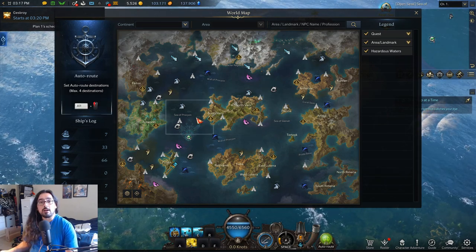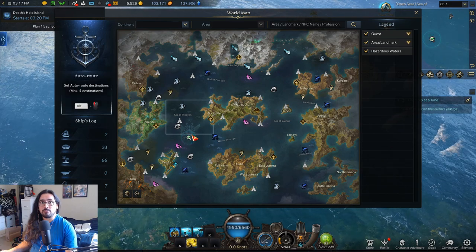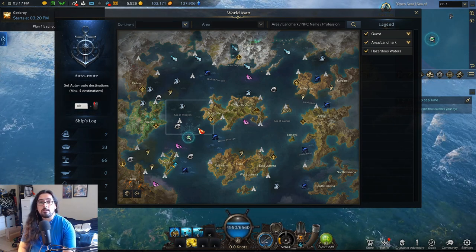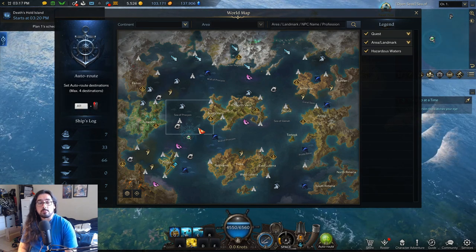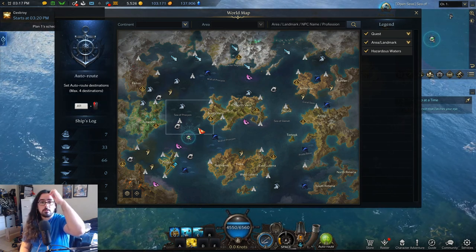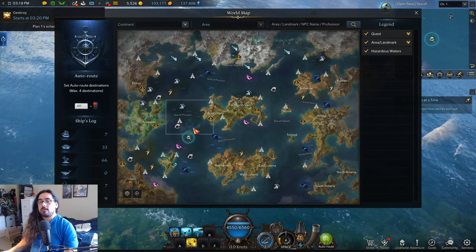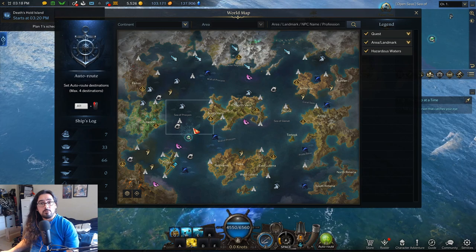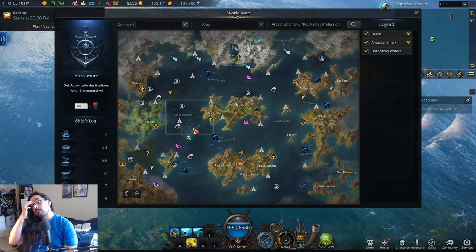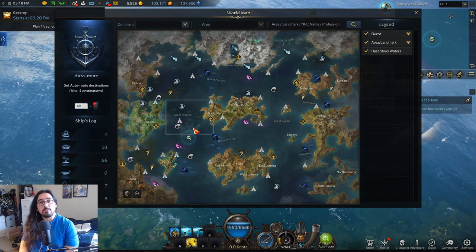That's pretty much it. Stick to three or four islands, check them, then switch channels to try and find the boats. Also make sure you have plenty of pirate coins and Gienah coins before you go, so you don't find the ship and not be able to buy what you need. Call out the ships in ocean chat when you find them. I'll post the map and Lost Ark Codex links in the description — that's it, thanks for watching!